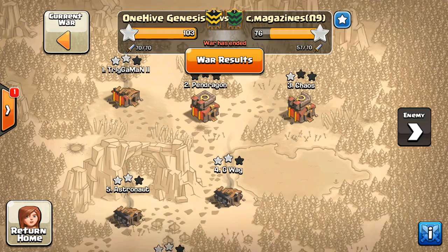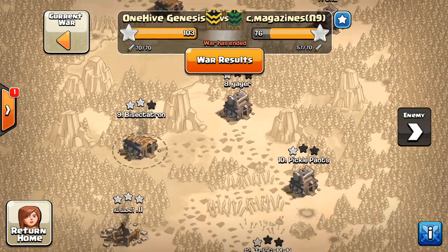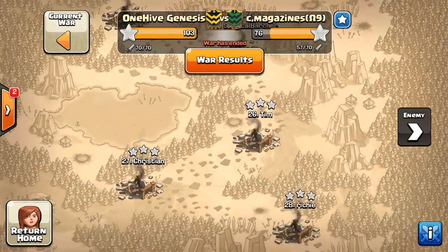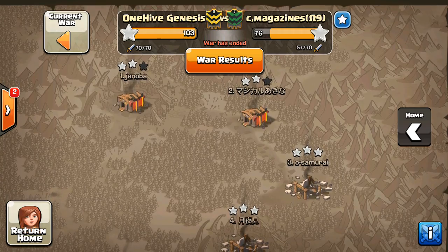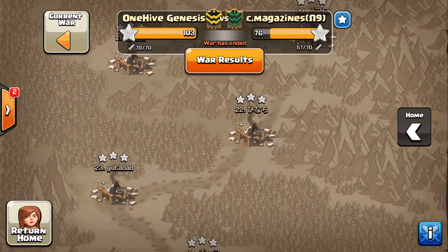Looking at this war, kind of a typical clan you face. The Town Hall 9s were mostly 2-starred and 1-starred with an occasional 3-star, and then all the 8s were 3-starred. They only had two Town Hall 10s and they were both 2-starred, and everything else was taken care of, Town Hall 9 and below.